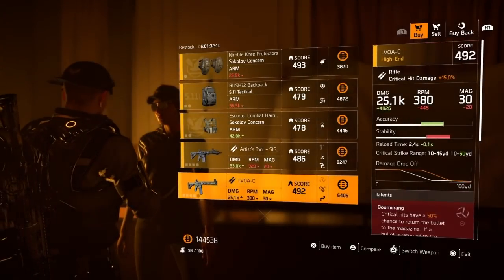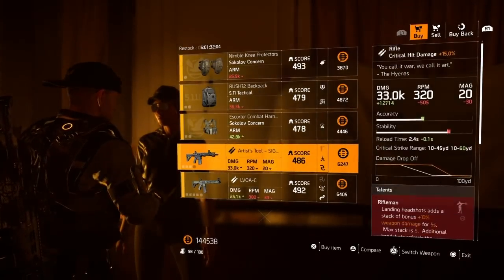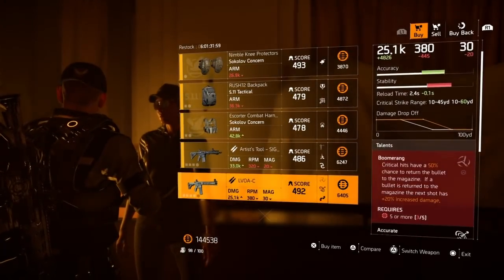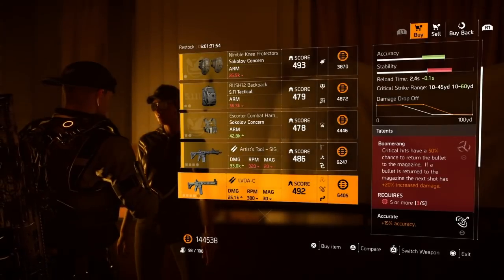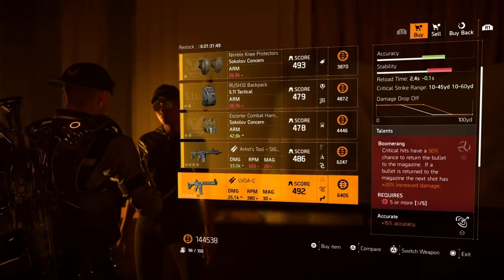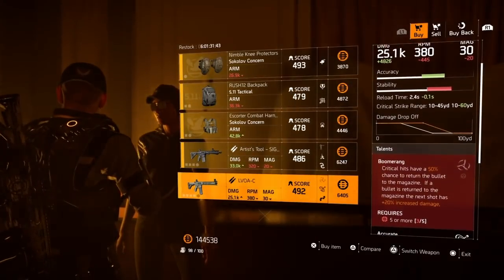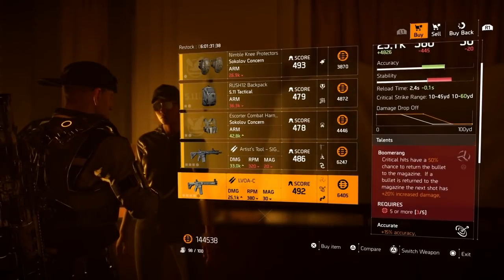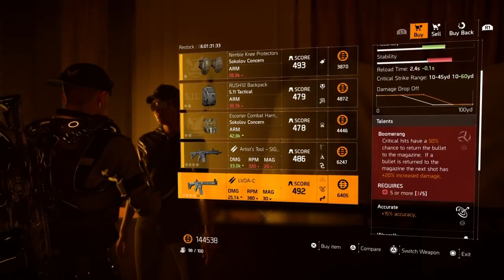She also has an LVOAC rifle with Boomerang on it. I like Boomerang over Riflemen — it just depends on PC versus console and how good you are at landing headshots. If you're going for a crit rifle build, Boomerang states that critical hits have a 50% chance to return the bullet to the magazine, and if a bullet is returned, the next shot has 20% increased damage. That's why I prefer Boomerang for a crit rifle build. It requires 5 or more offensive mods.